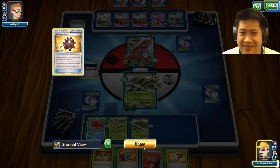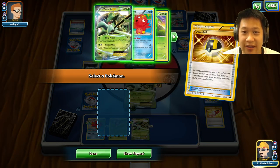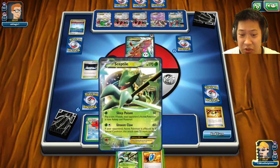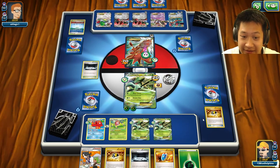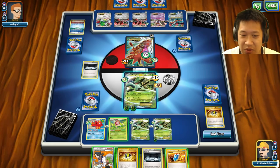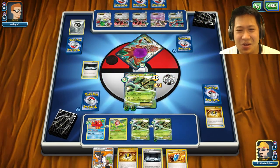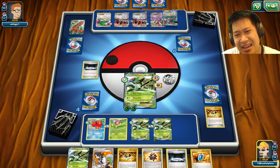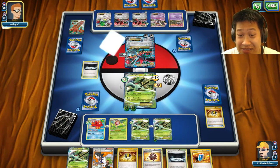I need energy badly. I have one Lysandre — I'm likely going to discard it to make sure the remaining VS Seekers still work. I'll pull out another Sceptile that can use a Bursting Balloon. The stadium's gone — works pretty good. I need energy; I don't want to be late. Got an energy — not going to Sycamore. Let's do the poison and use Unseen Claw. Scizor gave that to me — he should have just attached the energy back there.